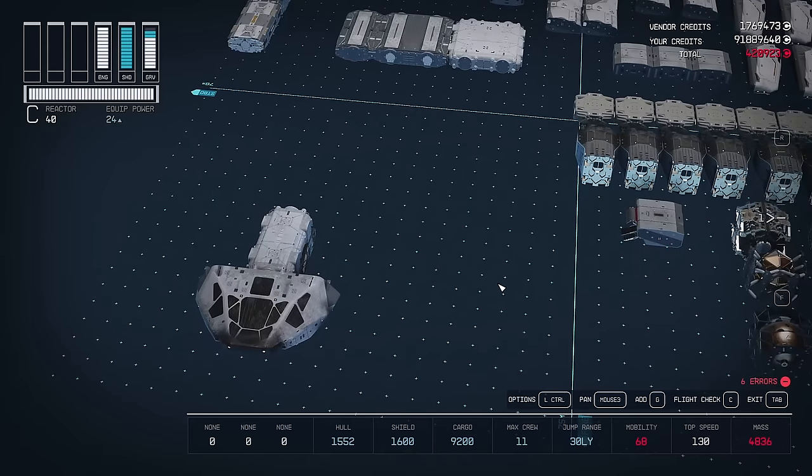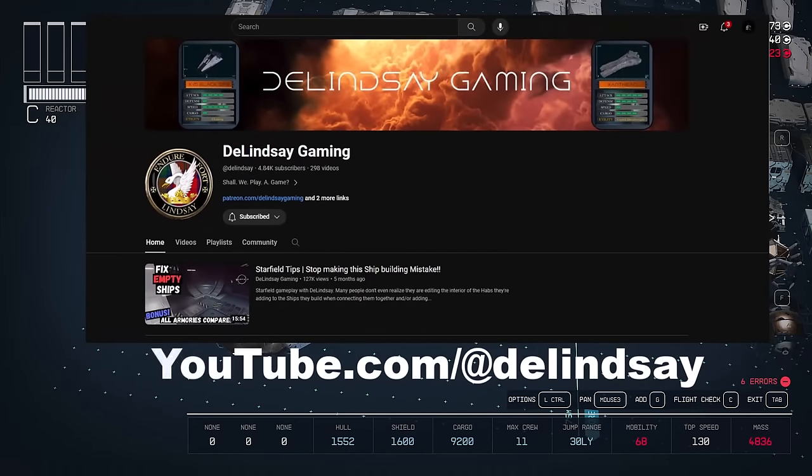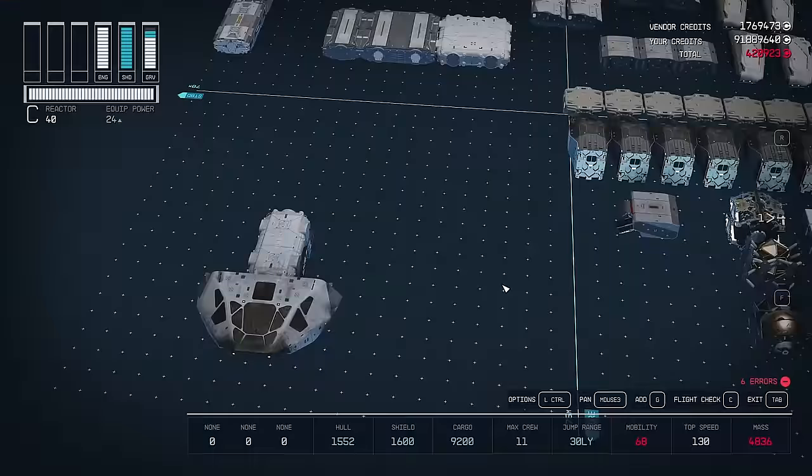Now, to give credit where credit's due, I found this trick on the Lindsey's Gaming channel. He has an awesome channel showing off all the different parts for shipbuilding, so go give him a like and a follow. Next, let's take our landing bay and connect that.